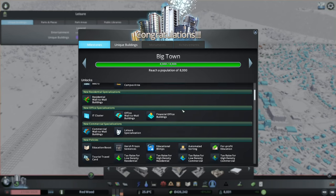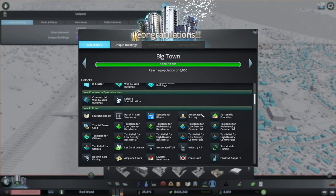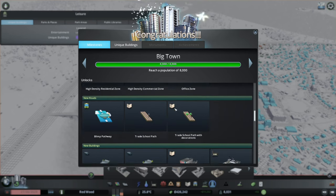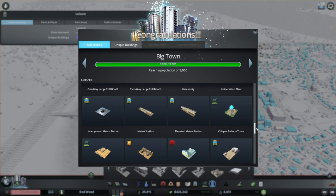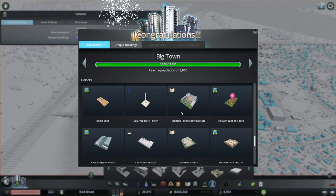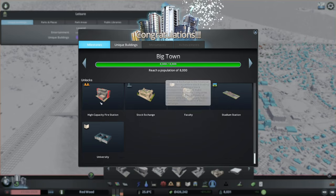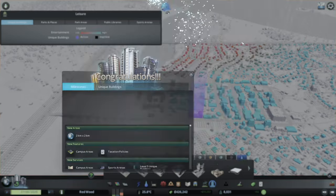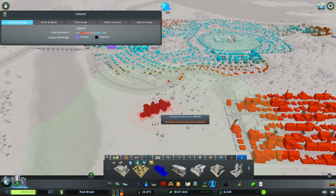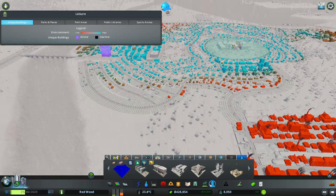We've got the university now - campus area, IT cluster, office wall-to-wall buildings, finance office buildings, new policies. Lots of different policies, new zones of course. University, toll booths, metros, sauna, prison, balloon tours, solar updraft, post offices, warehouses, high capacity police, stock exchange, more universities - very nice. Research centre, robotics institute, nano technology centre. These buildings are all massive but there's a lot of things unlocked now.